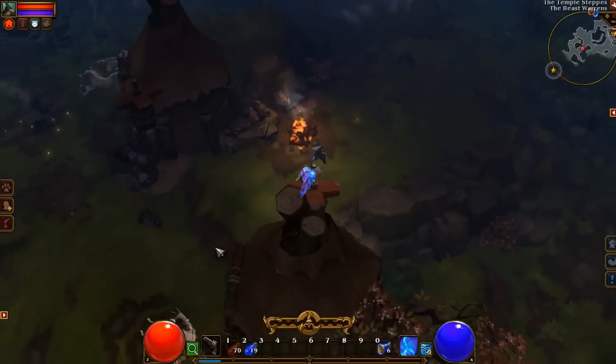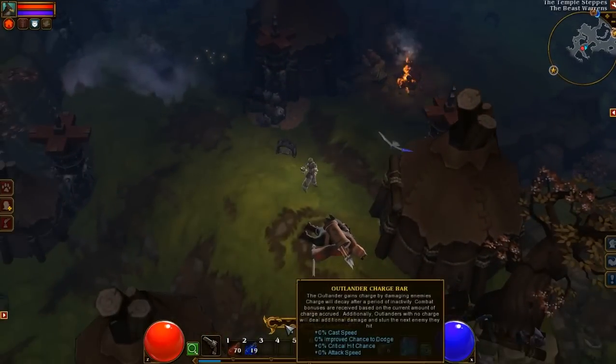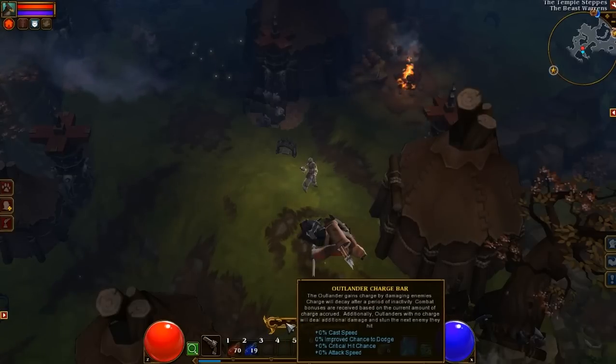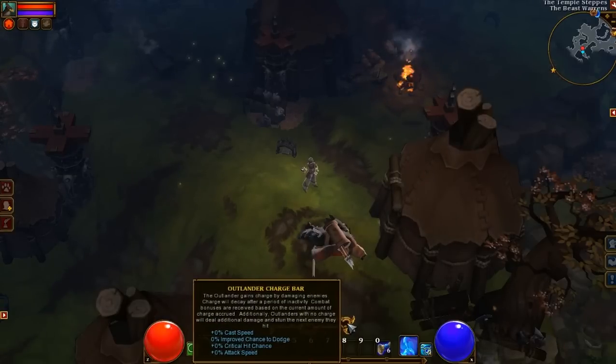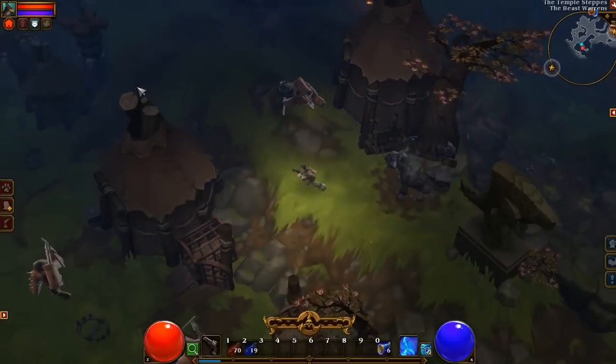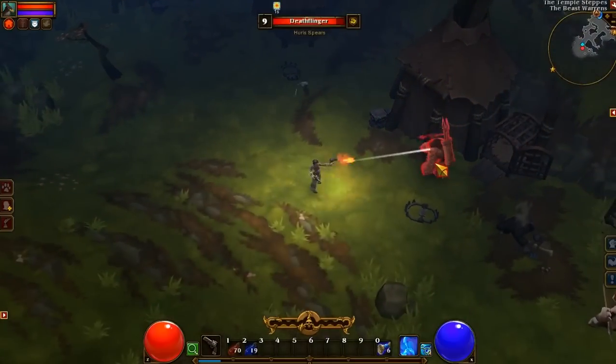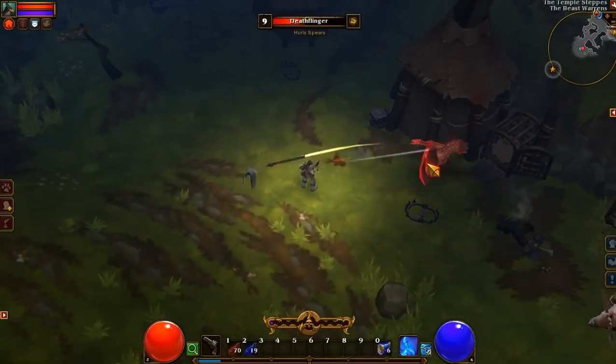Now, with the Outlander, when you get the charge up, it improves your cast speed, your chance to dodge, your critical hit chance, and your attack speed for every one of these little waves — up to something like 10%. So you're going to want to kill, and keep killing as quickly as possible, because that bar drops swiftly.